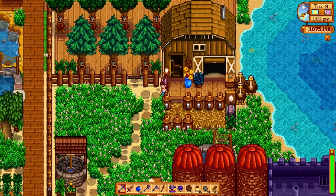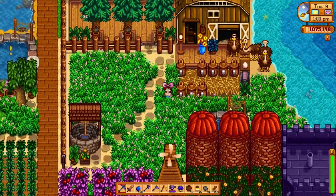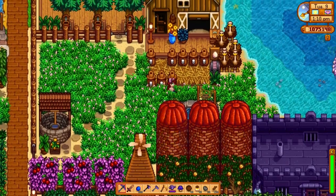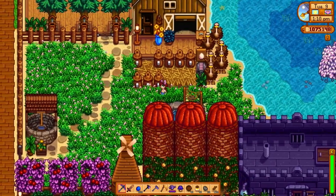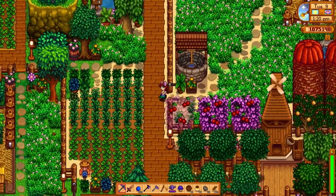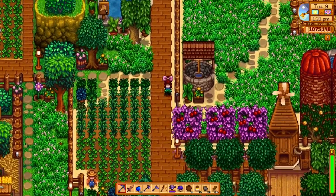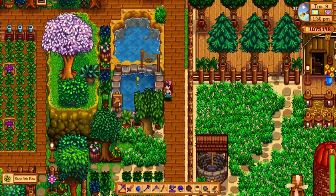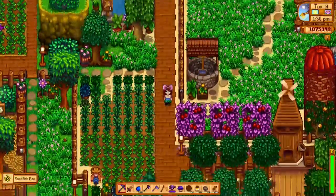Down by the water I have some egg machines to make mayonnaise. I also have a pond hidden here behind the silos — I just didn't know where to stick it and that's where it ended up. I also have a pond over here, so I have two that aren't in with all the other fish, but it is what it is.